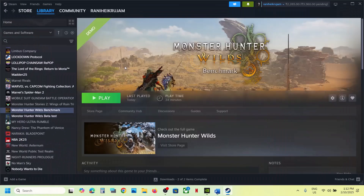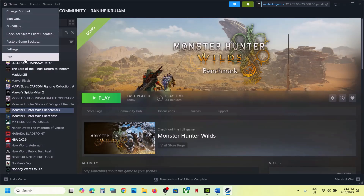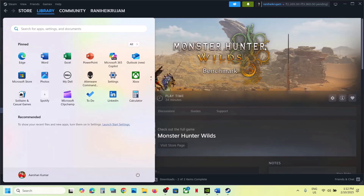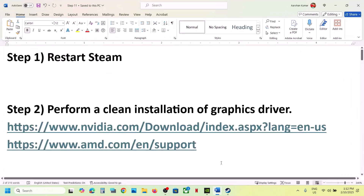The first step is to restart Steam. Go to Steam, click on Steam, then click on Exit. Once done, launch Steam once again and check. Still not working? Restart your computer once, and after the system restart, launch the game and check.